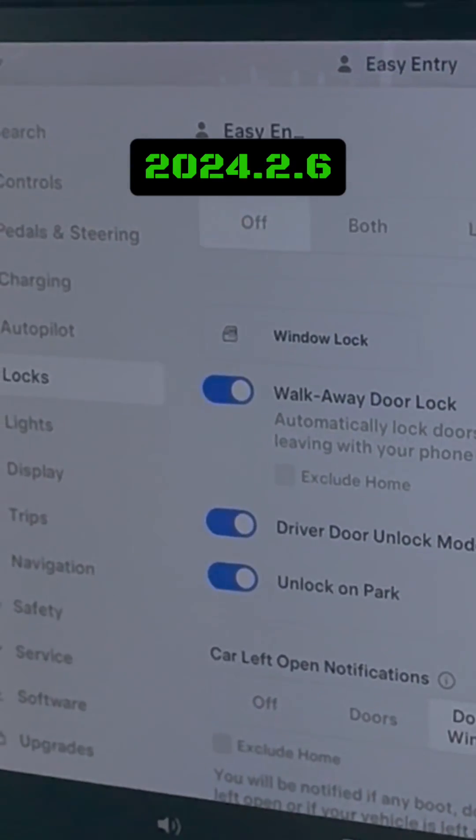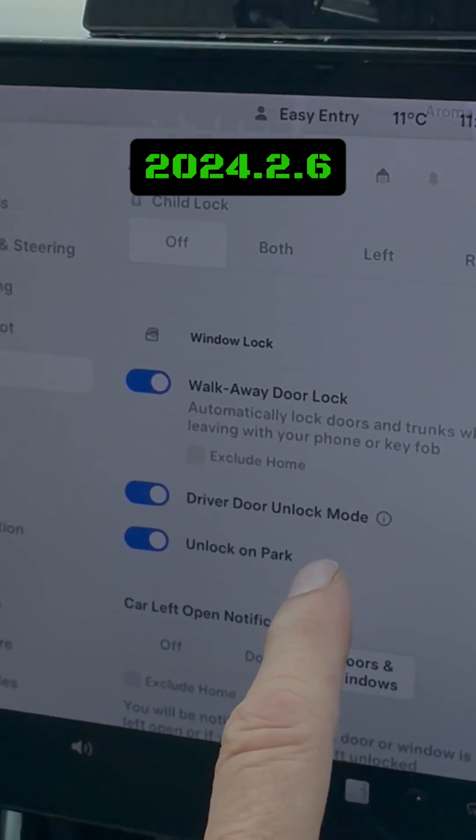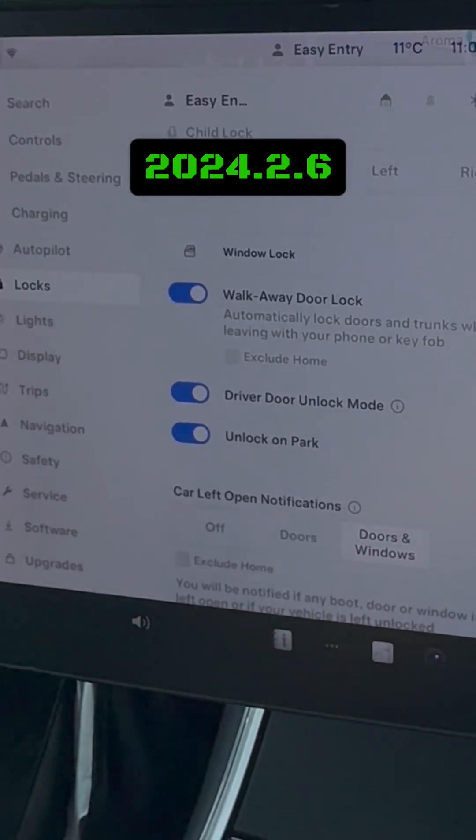If you've got the new update 2024.2.6 and you use the driver's door unlock mode for security, that means it will only open the driver's door when you open it, to let your passenger in — used to be a pain.